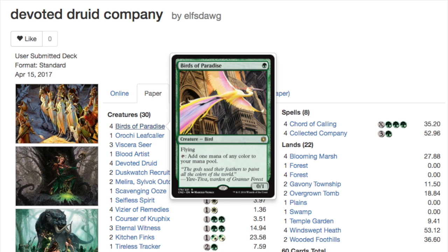You have two combos to choose from. One of the reasons Melira Pod combo was so weak is you could hate out one of the cards and then you'd be in trouble. Here we have two combo win conditions. The traditional Melira Pod combo uses Melira, Kitchen Finks, and Blood Artist — Blood Artist causes your opponent to lose life while Kitchen Finks helps you gain infinite life to eventually draw or tutor up Blood Artist.